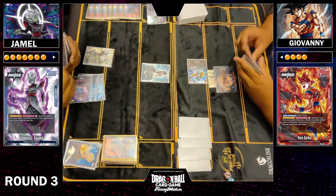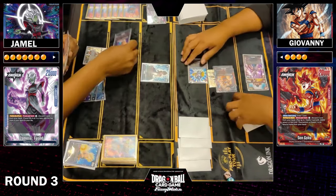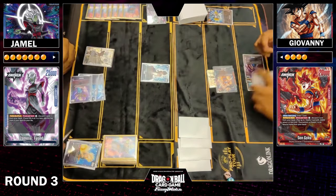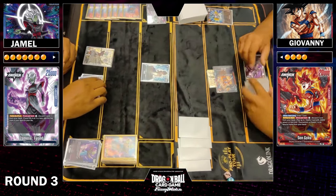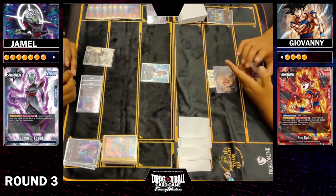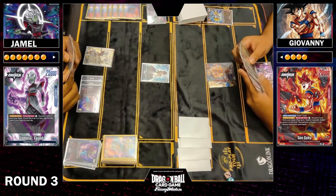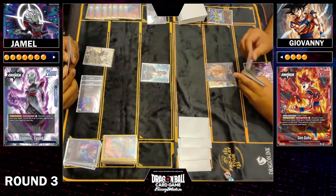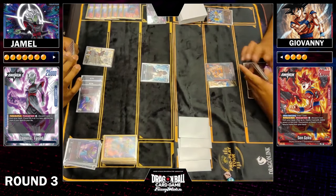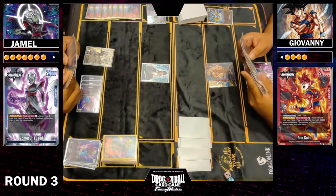Seeing some questions from chat — any blue Vegeta 2? We didn't find any. We went through a couple of tables and it was just Zamasu and a bunch of Topkus. There are some Beeruses which are undefeated, but the room is mostly red — mostly Topkus. Really cool play here with this Vegeto.